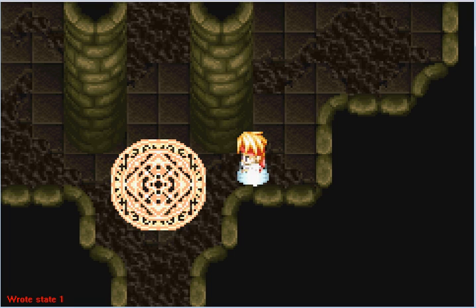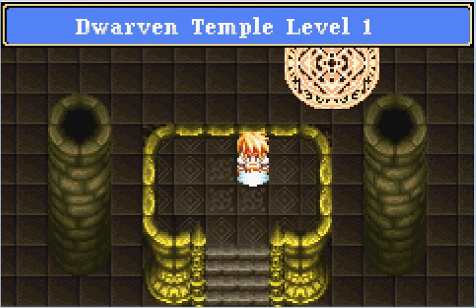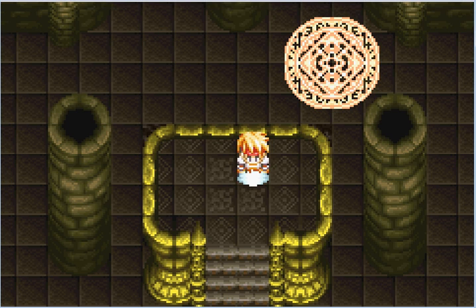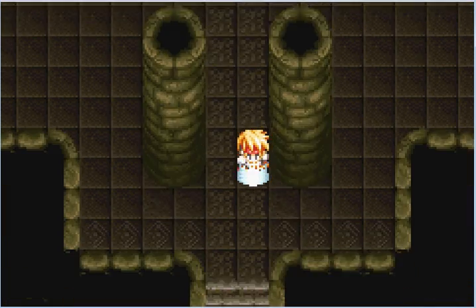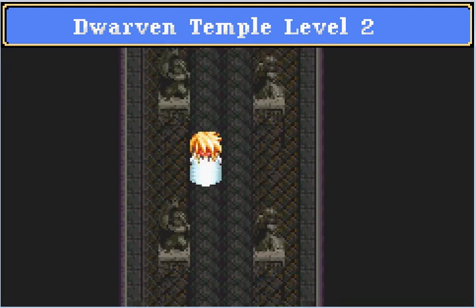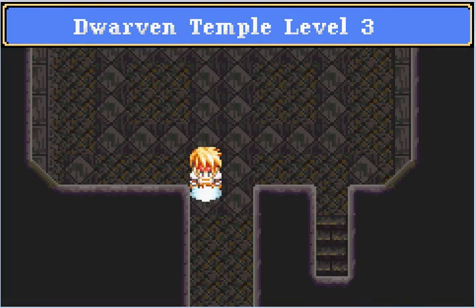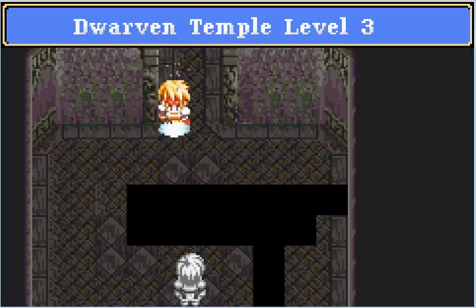Going to save state all the way back here. Alright, what is this? Dwarven Temple, level one. Yes, there is a whole temple to go through. I want that — what are the items that I want? I want that first and foremost. That's not going to be a hard thing to get. Good. Dwarven Temple, level two. Level three. Don't want to go down there.